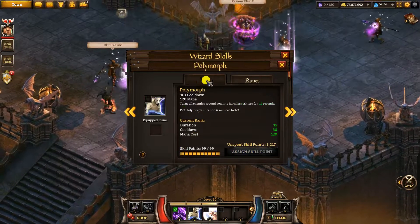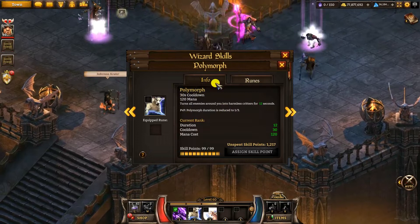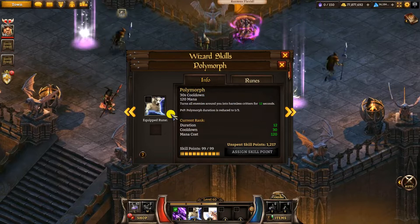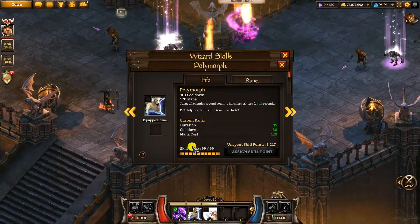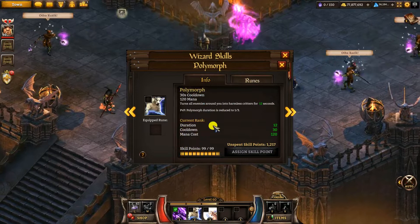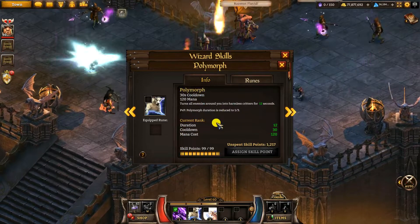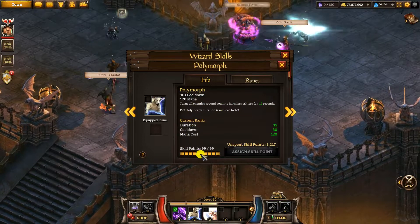The next skill is Polymorph. This is probably my favorite skill — it's the most overpowered skill in the game because it got revamped and now does tons of damage. You've basically got to have this at 99 points. If you have it at 10 points, it only lasts six seconds, which is much less useful, and with Skiruins it does half the damage. So you're not going to find much benefit from it at 10 points.